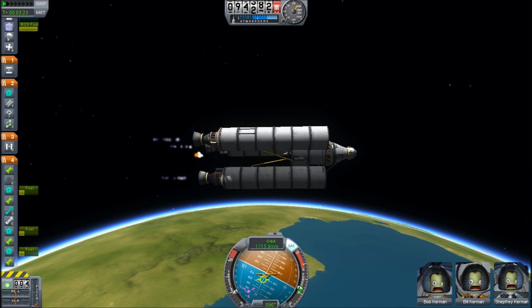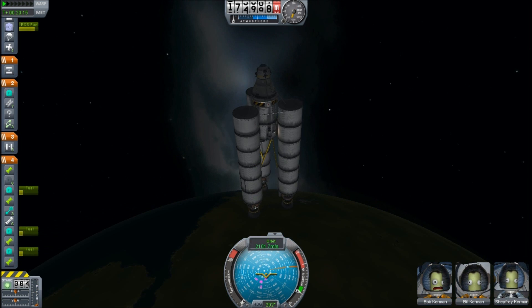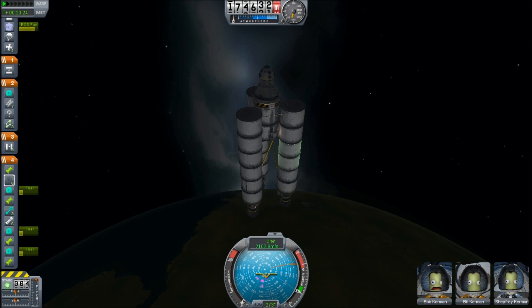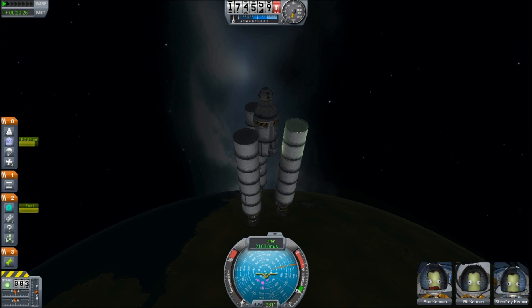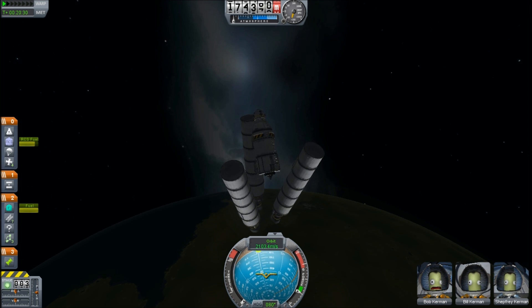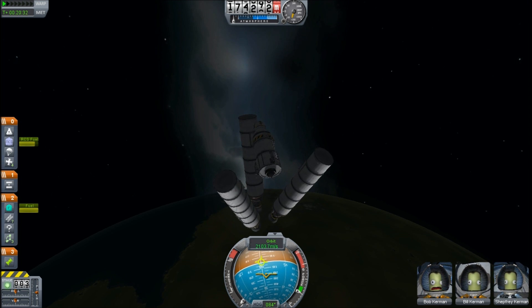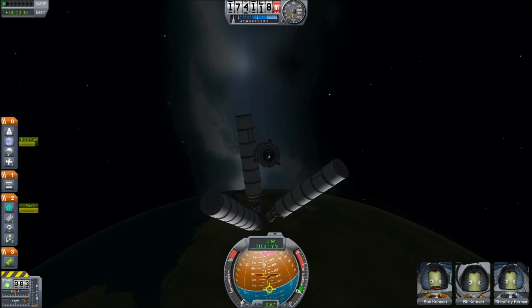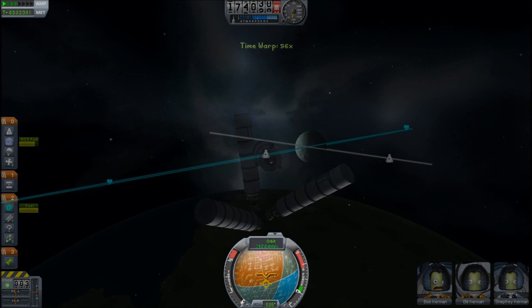Once in orbit, I had the problem that it was somehow impossible to steer. Even with the reaction control system up on the front, it wouldn't turn — it ended up getting locked in position. I have no idea what was causing that. So I took a risk and jettisoned everything else, leaving just the landing stage to perform the Minmus injection burn. Other than that glitch, we're in relatively good shape.